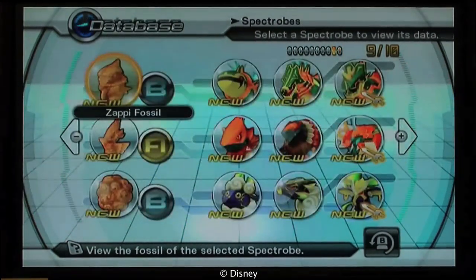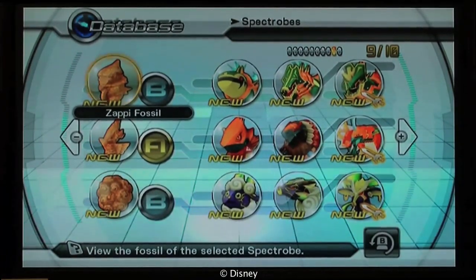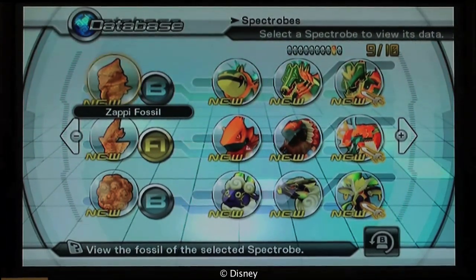So once you have all the Spectrobes, just save your game. Make sure you have at least one empty slot inside your incubator room, and then the next time you load your game you'll have a Gold Komainu in your inventory.